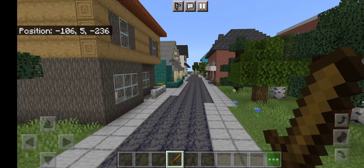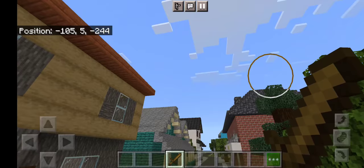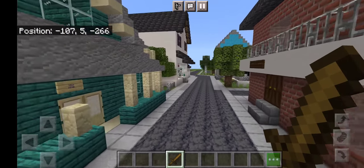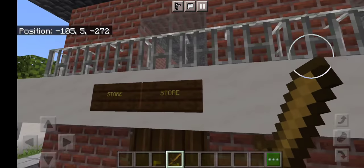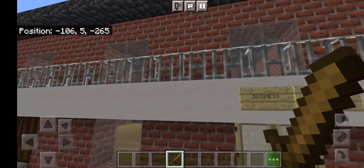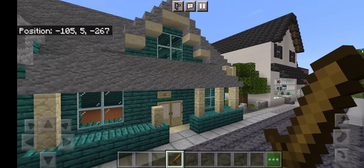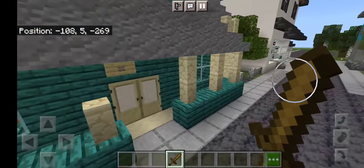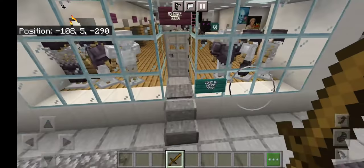All of the buildings in Elmdale are built as accurately as possible — I pull up pictures and video frame stills, so all of these buildings are actually accurate to the show. I had to imagine what kind of businesses they might be for the storefronts, but they're all based on what appears on screen.